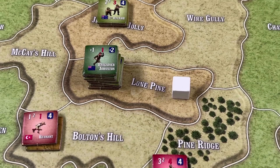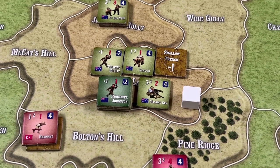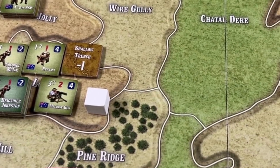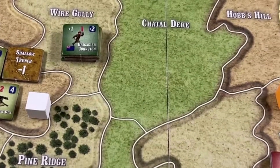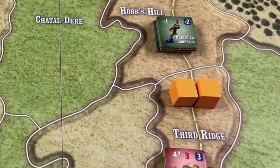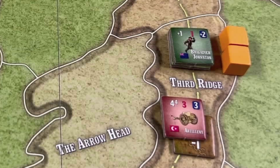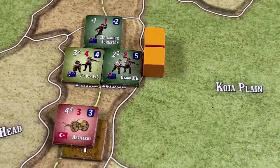The Anzacs activate their units at Lone Pine, leaving the machine gun unit and remnants there, forming a group of two battalions with Brigadier Johnston. This group moves through Wire Gully, through Chatal Derri, uphill into Hobbs Hill, and in a final dash into Third Ridge, which is worth two victory points. The Anzac units become exhausted.